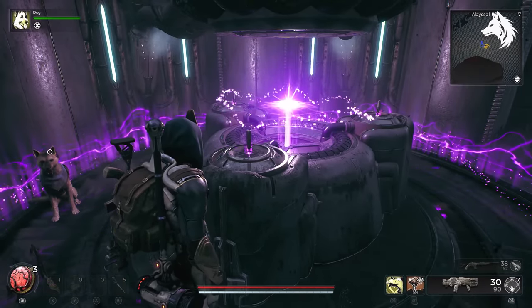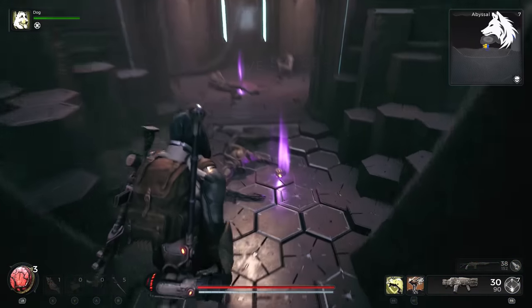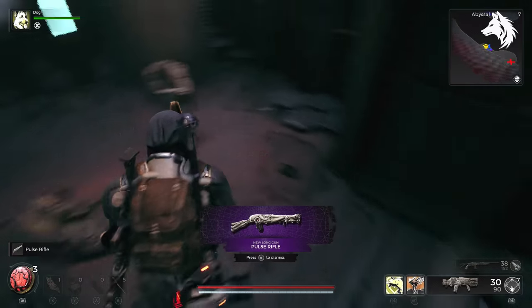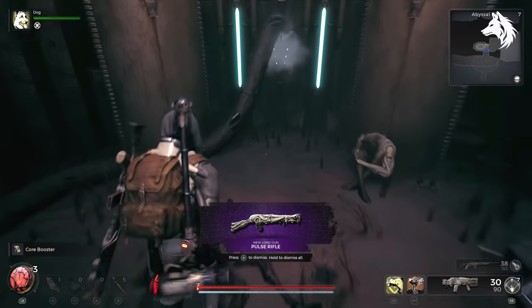So that is it for this weapons guide. Two of the tougher weapons to find, and it requires some luck with getting the Terminus Station and Facility to spawn, so hopefully it's not much of a problem for you. I have more videos planned so make sure to like and subscribe to stay up to date, and I will see you in the next one. Bye.